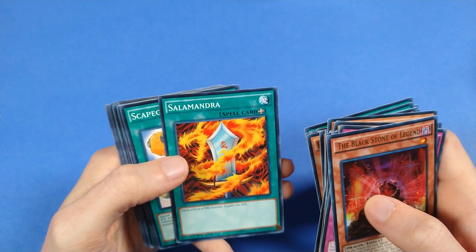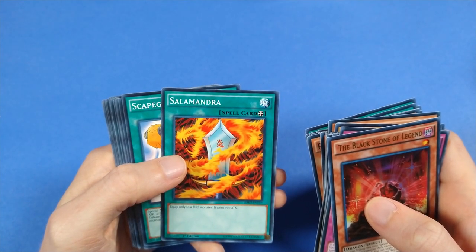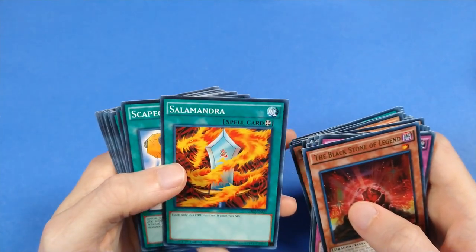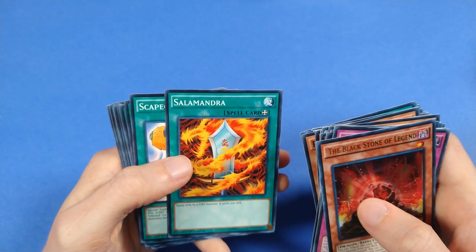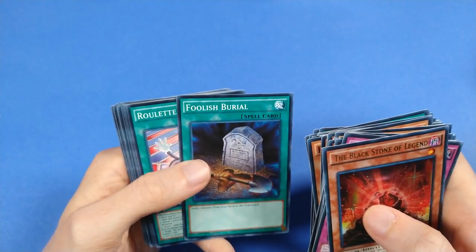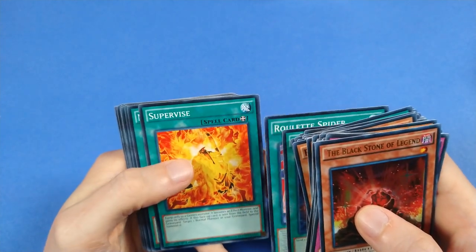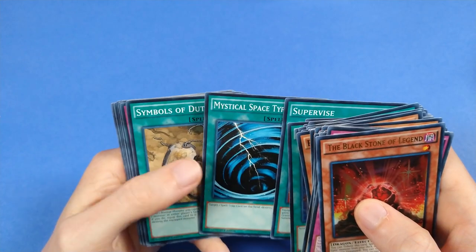Salamandra, which is good theming, because this is actually one of the cards that showed up in the scene where Joey is trading cards on the boat on the way to Duelist Kingdom — there's another one that's in the deck too. Scapegoat, that's a signature Joey card. Foolish Burial for graveyard setup. Roulette Spider — random chance, that's a Joey. Supervised to go with the Gemini support.